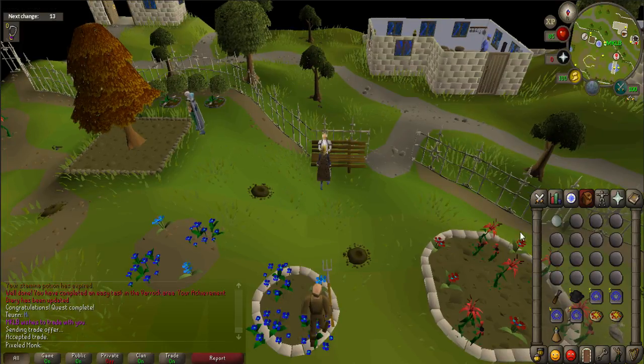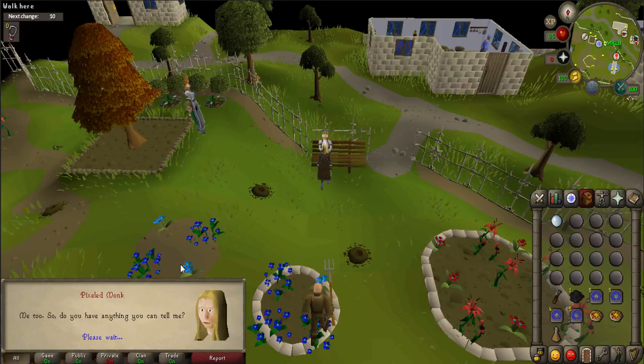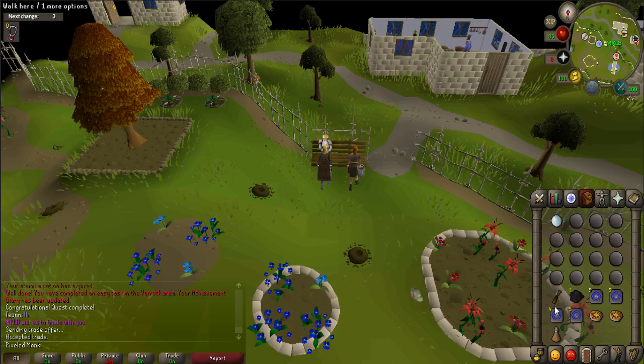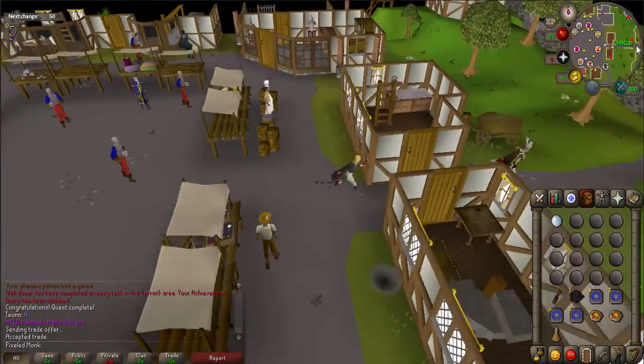Right-click on your Comm Orb and select Contact to speak with Savant. Now you must head to Witchhaven. The easiest way to get there is by using an Ardougne teleport and then walking east.